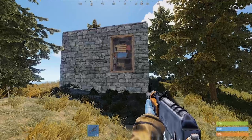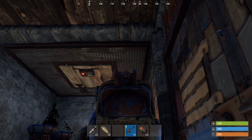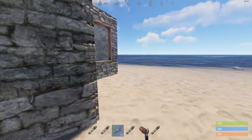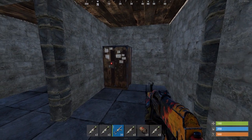In the last episode we talked about the sheet metal door, the sheet metal double door and the ladder hatch. If you didn't watch the previous episodes of the series you should check them out as well — the links are in the description. Now you all know how to get into a base through wooden or sheet metal type doors. In this third episode we are going to talk about the tool cupboard.